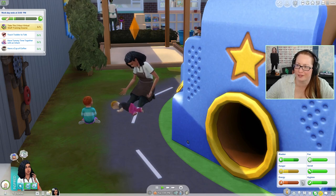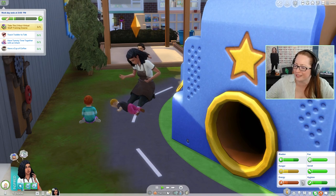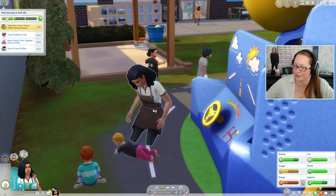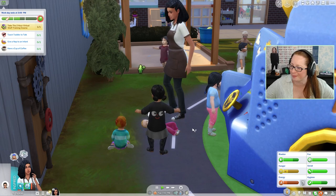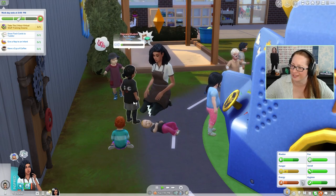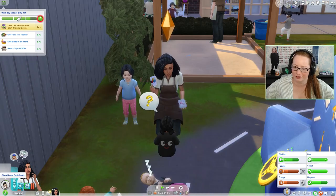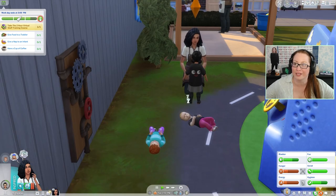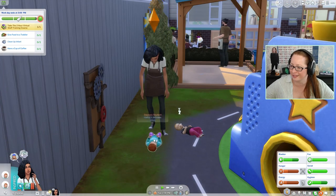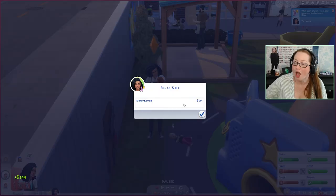We just need to finish tummy time, then I need to teach a toddler to talk and have a cup of coffee. It's nearly two o'clock. Tala, you're really close to me — I'm going to teach you to talk. Teach to talk — it's in activities now. Someone smells — I can smell a baby. Done! Let's do some flashcards — I'm 100% convinced we're going to get gold. We've done flashcards. I need to give a nap to an infant. Let's put this baby down for a nap — oh we're going to have the nap first. I love how they can hold the babies for naps, it's really cute. I earned £144 today! I was totally screwed out of my earnings yesterday.